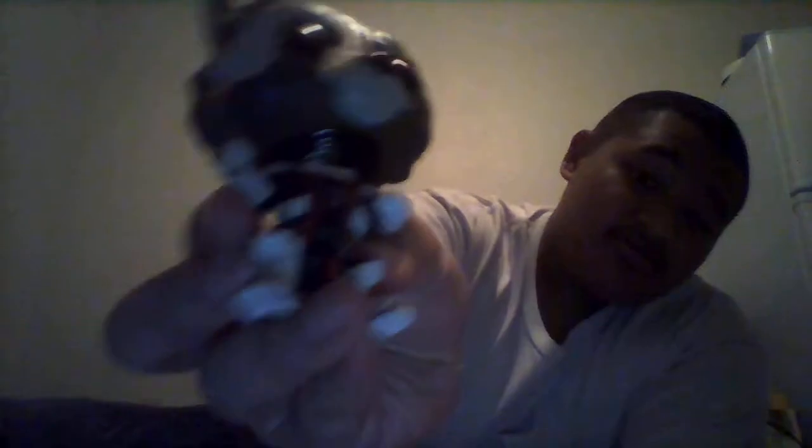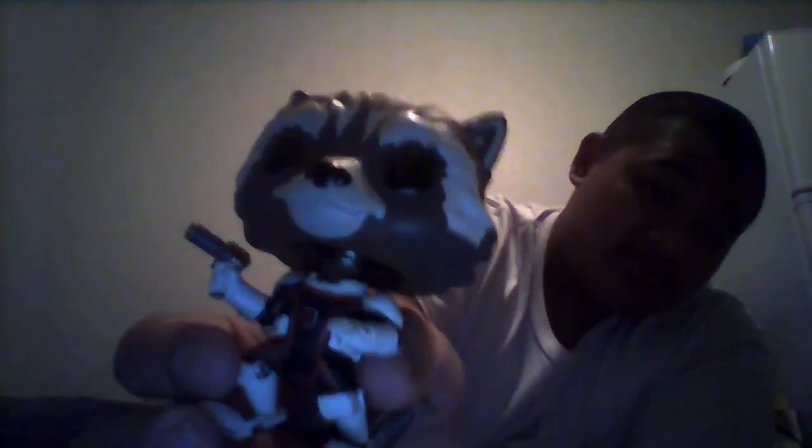Looks pretty cool. Now let's see Rocket Raccoon. He's got a gun on his hand and that bobbling head of course. He's got some kind of cool outfit, and on his shirt there's some kind of red symbol — I don't know if you guys can see that, but let me know in the comments below. And there's his tail of course.